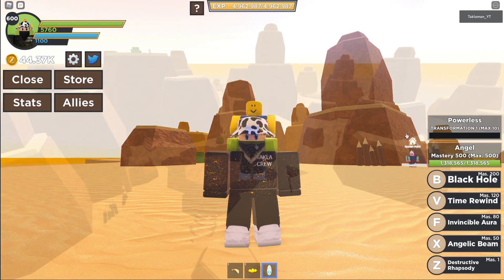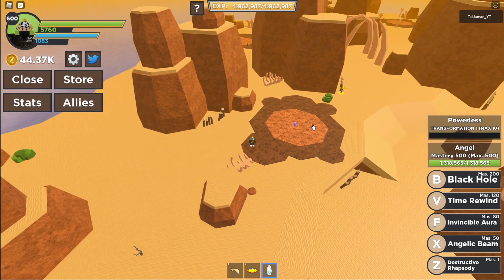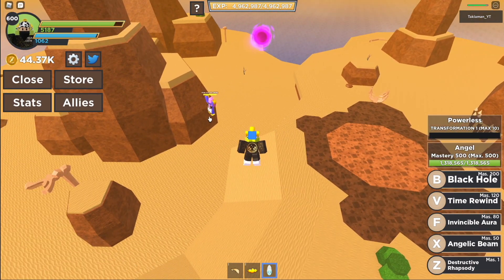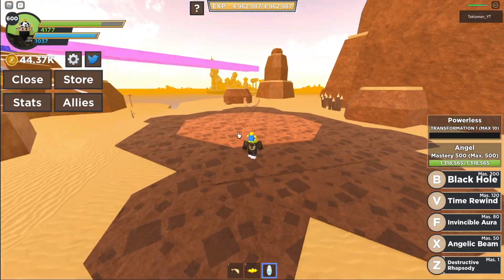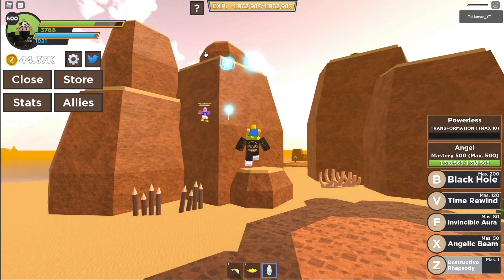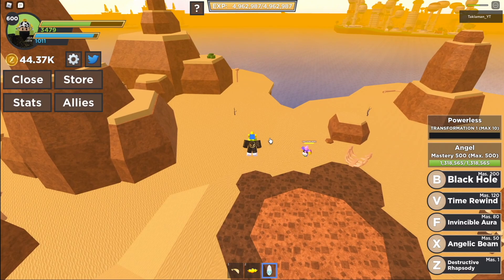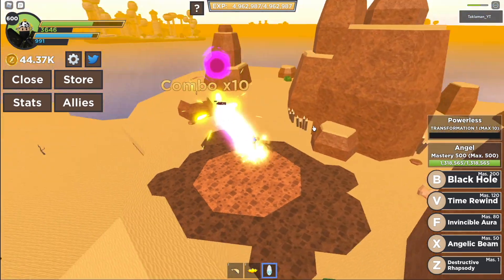Let's get into the video. The first move is called Destructive Rhapsody. We're aiming at him — bam! We missed a couple times, but right here — now we're aiming at him — there we go. And then we got the angelic beam, bam! Look at that rainbow, looks nice.